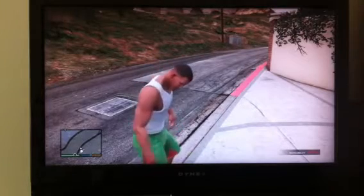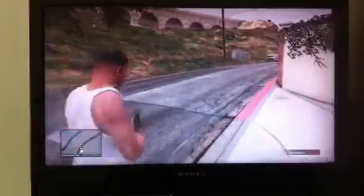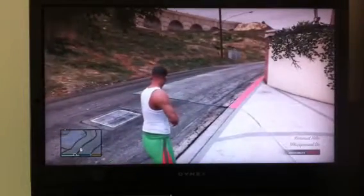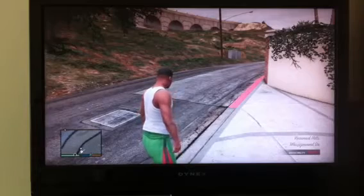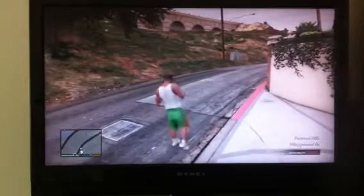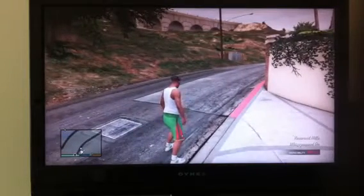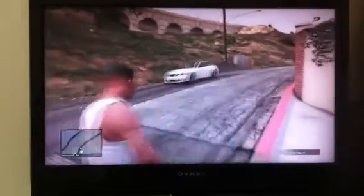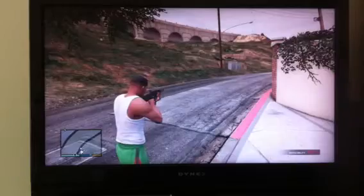The Skyfall code is: LB, LT, RB, RT, left, right, left, right, LB, LT, LB, RB, RT, left, right, left, right. It took a couple of attempts but it worked. Okay, it worked — definitely.